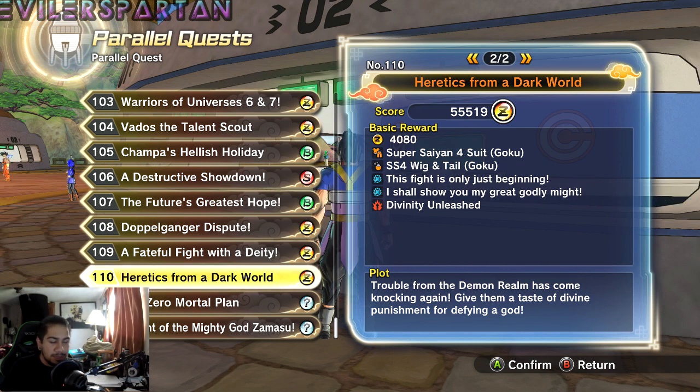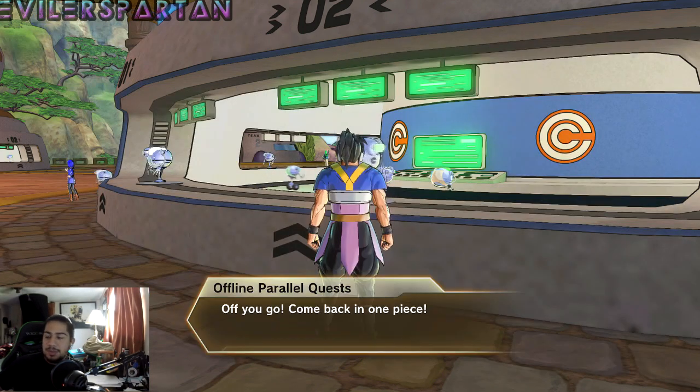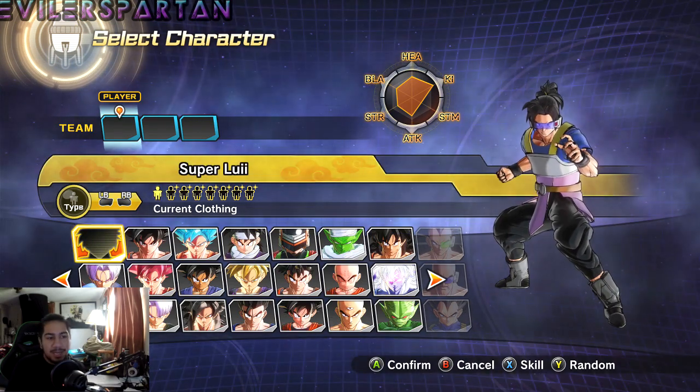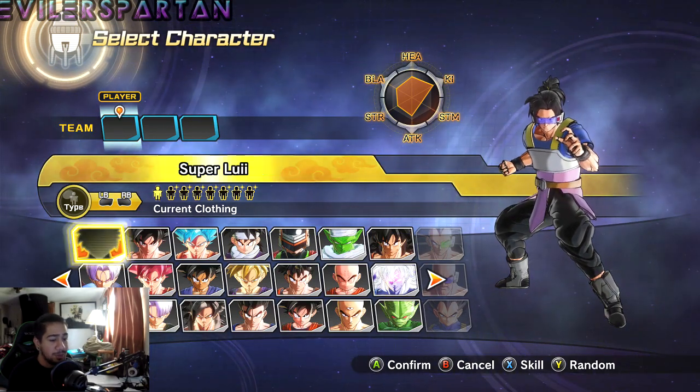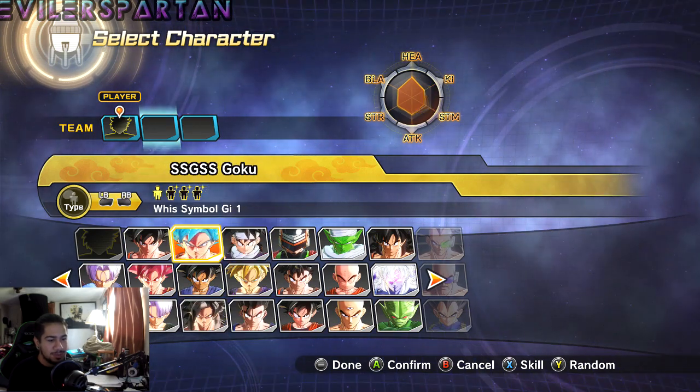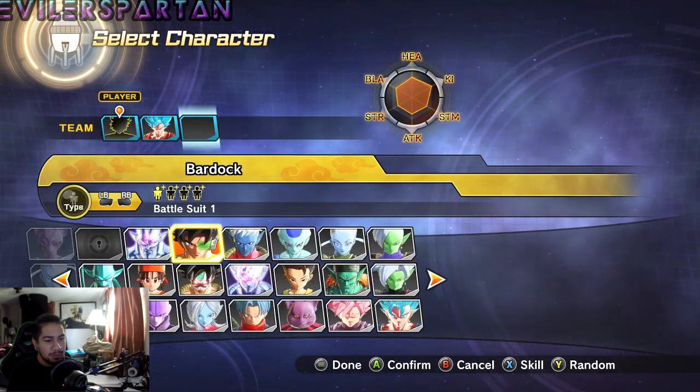You get a chance of getting the Super Saiyan 4 suit, tail and wig, and Divinity Unleashed. I don't know what Divinity Unleashed is, so today this episode is going to be how to get the Goku Super Saiyan 4 stuff. I was very disappointed that my data crapped out — I had 16 minutes on the GoPro recording but only four minutes on my capture card, and it started lagging.